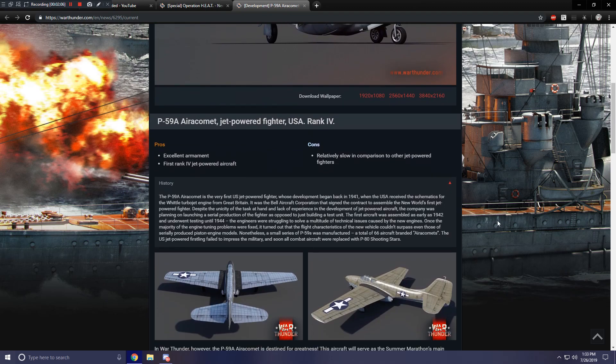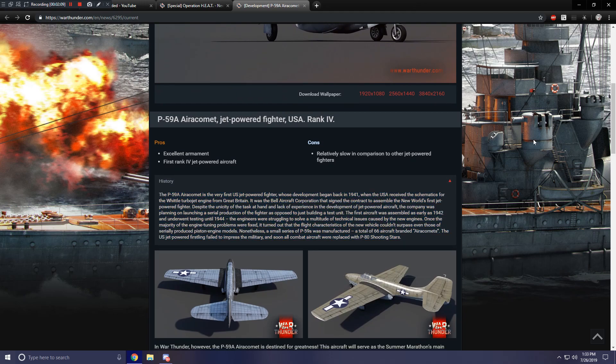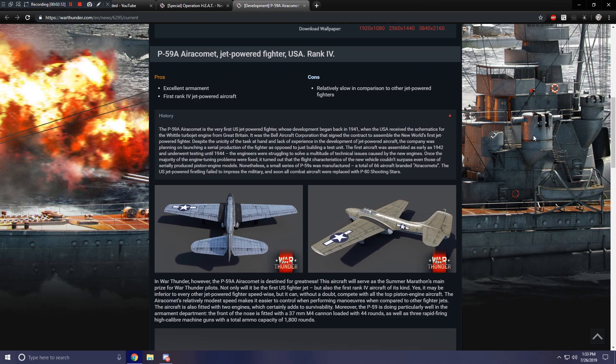There will be collectible camouflages for all six of the event vehicles — you get the camouflage right after completing enough marks of distinction to get the vehicle itself. For example, on the BF-110, getting five marks of distinction unlocks the aircraft, and getting six marks of distinction unlocks the collectible camouflage. The BF-110's dev blog only shows one paint scheme, but the P-59 shows two different ones.